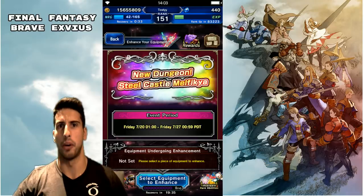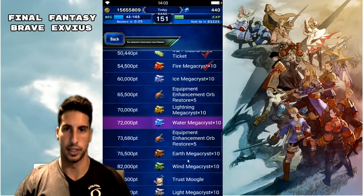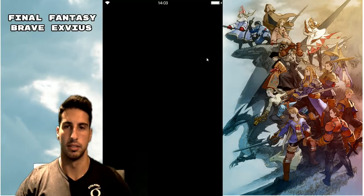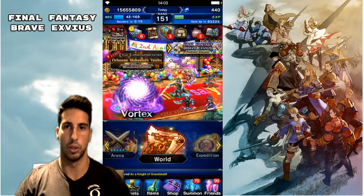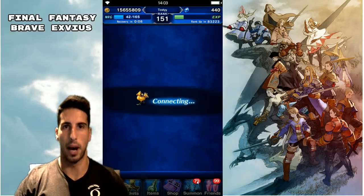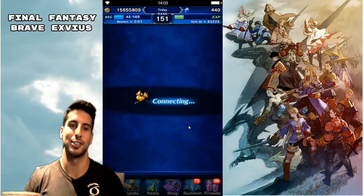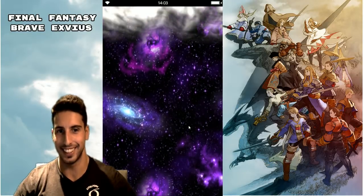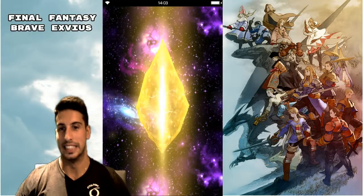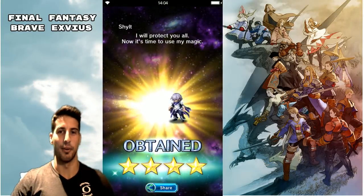You're not always gonna have good runs, but this one was really good. We got our 4-star ticket! Let's go back, claim that ticket — you have to claim your rewards. We're gonna see if we can pop a rainbow. Ticket summon — let's go! We got a gold... can it crack into a rainbow? It's gonna stay gold — it was a dupe. All right.